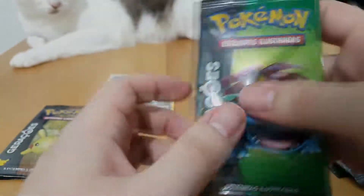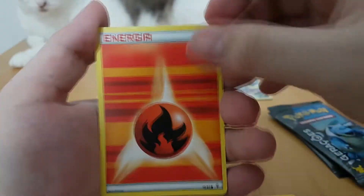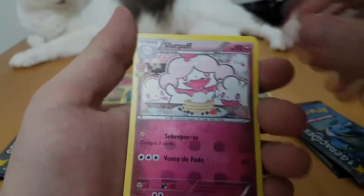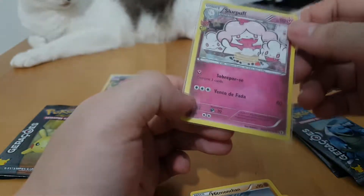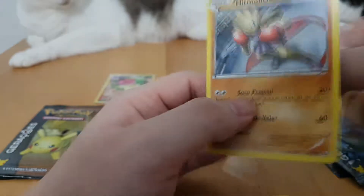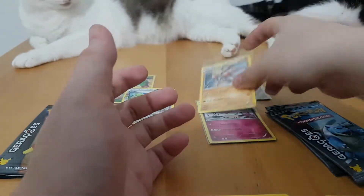I don't even have all the trainers from that special part of the set, but Wally insists on keep appearing. Fire energy, Tangela, Zubat — we have a ton of those — Energy Substitution, Slurpuff — I don't think I have this one — Hitmonchan, we do have two or three of those. We'll put Slurpuff in a sleeve because it is a reverse holo. And Hitmonchan is a rare, though I don't know why I keep putting non-holos in a sleeve. It is what it is.